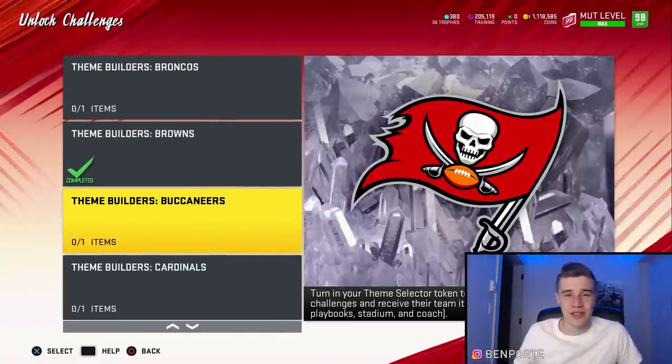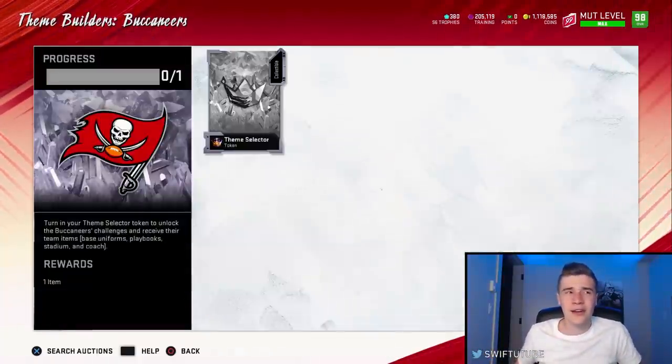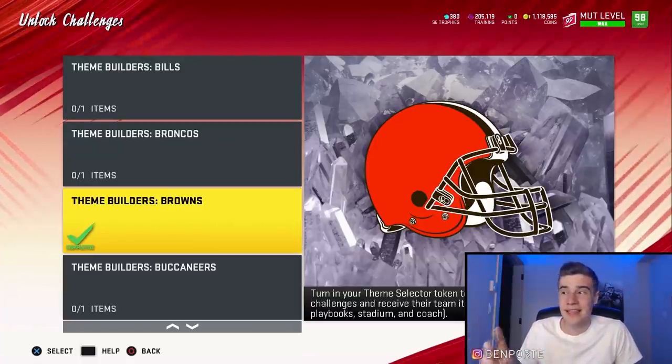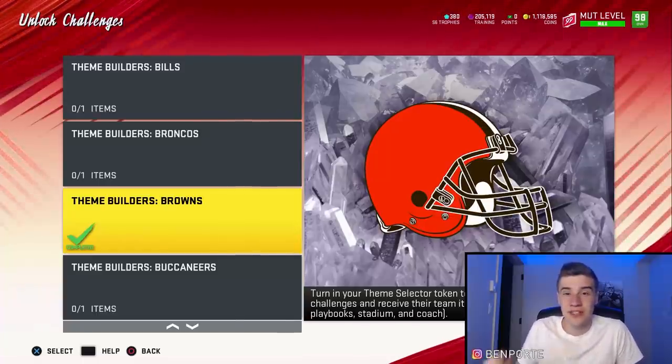There are two ways you could do this. The first way is if you still have Theme Selector Tokens left — you earn these tokens basically right at the start of the year, and a lot of people just kept them in their item binder. If you're in that situation, I would recommend you put Theme Selector Tokens into the Falcons, the Browns, the Steelers, and the 49ers Unlock Challenges screen, which is going to unlock some specific solo challenges that are very, very lucrative.